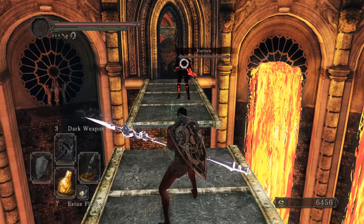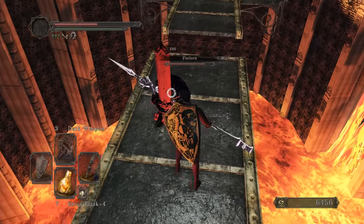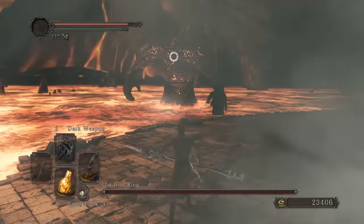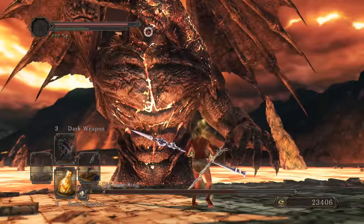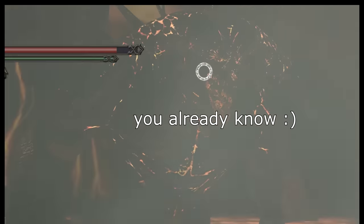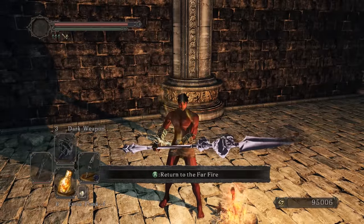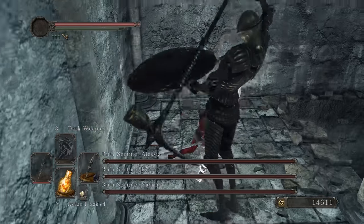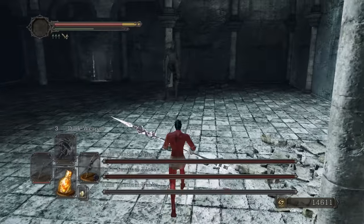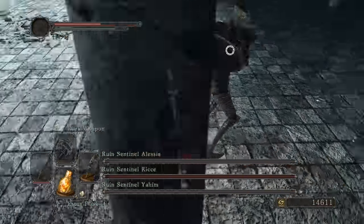Fighting on the edge — this is some Star Wars, Darth Maul stuff. Fighting on the actual edge of the arena. Big hits landing. Getting our second great boss down — we just need Duke's Dear Freja and Lost Sinner now. Time for Ruined Sentinels. Not bad, not bad. Big hits, big hits!